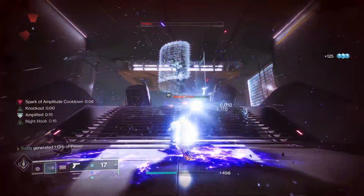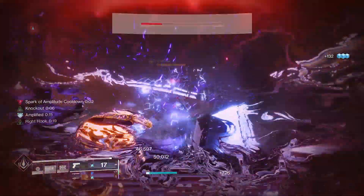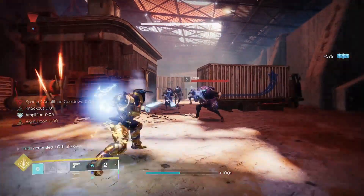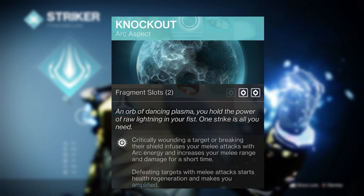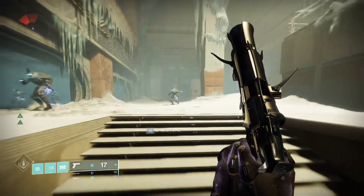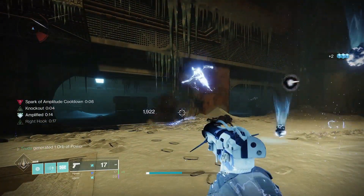Now to really make your enemies feel the pain, you want to be amplified as often as possible, and fortunately this setup of Ark 3.0 aspects and fragments will do just that, adding that extra spicy kick to the clap. Knockout is where it's at — defeating targets with your melee will start health regen and also make you amplified. You can also cheat the system and trigger the exotic perk by just punching things the good old Titan way.